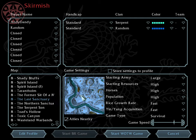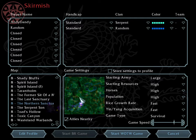I rarely use this map unless it's for tower defense. Northern Sanctuary is a fun map with lots of places to move around — you can also download it.